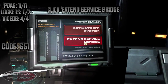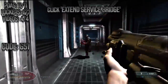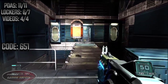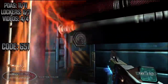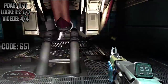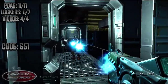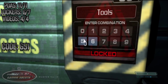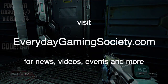That PDA is going to be right on the counter, and of course make sure you go ahead and hit Extend Service Bridge. This is going to be very, very important, because if you do not, you will not be able to get your last locker — Locker 064. Go ahead and enter in code 651, and that should be it.